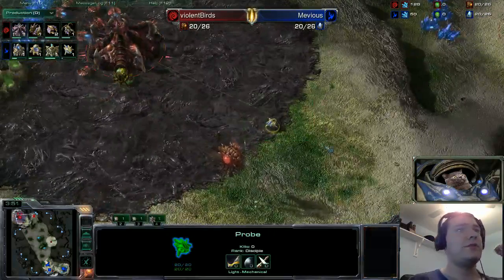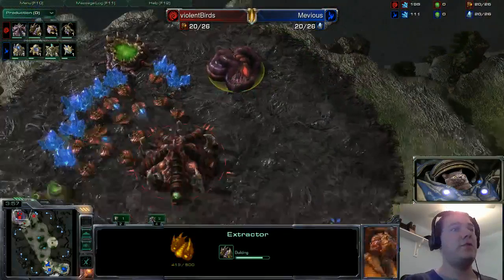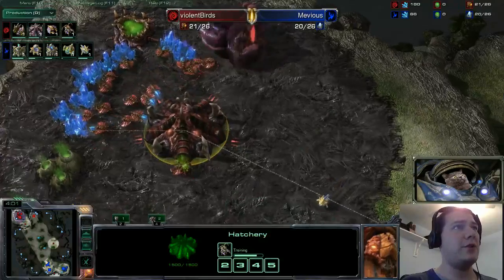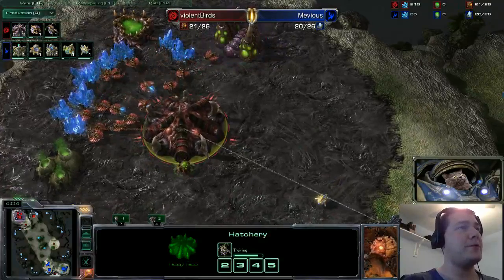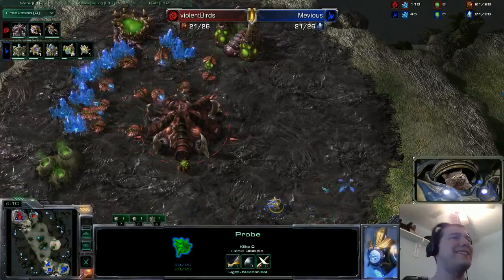Speaking of basics, there goes the extractor, getting some gas so we can get that basic tech up — 100 gas for the metabolic boost, 100 gas for the lair tech. Very important. Also very important is that Muvius's probe is still alive in the main base; all it needs to do is move north to check out that extractor. However, the queen will be out in just a couple of seconds.